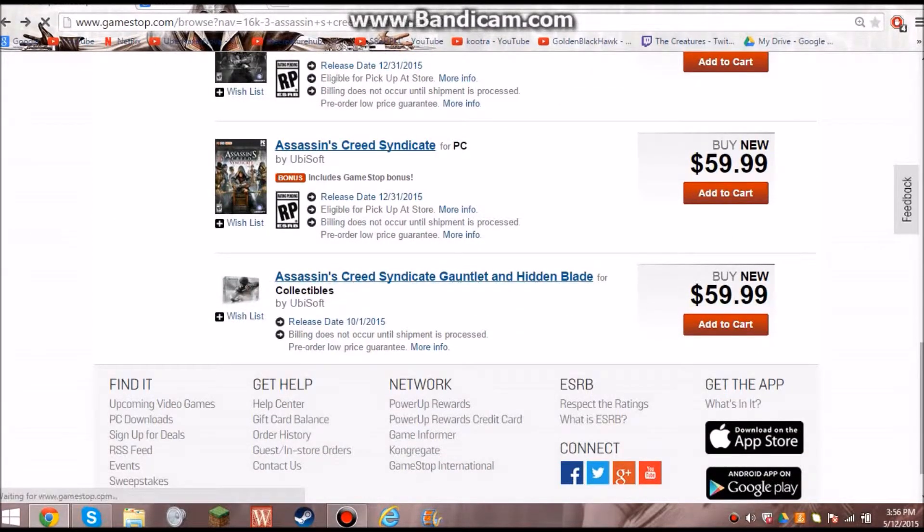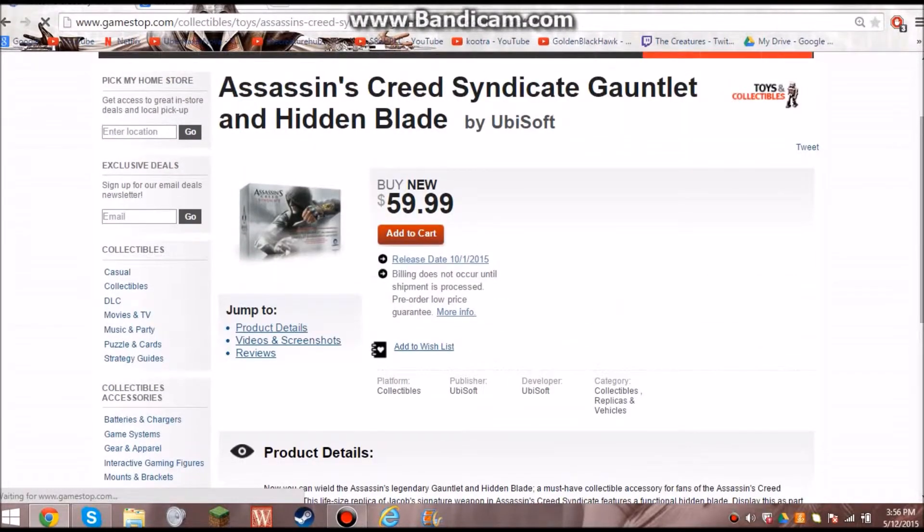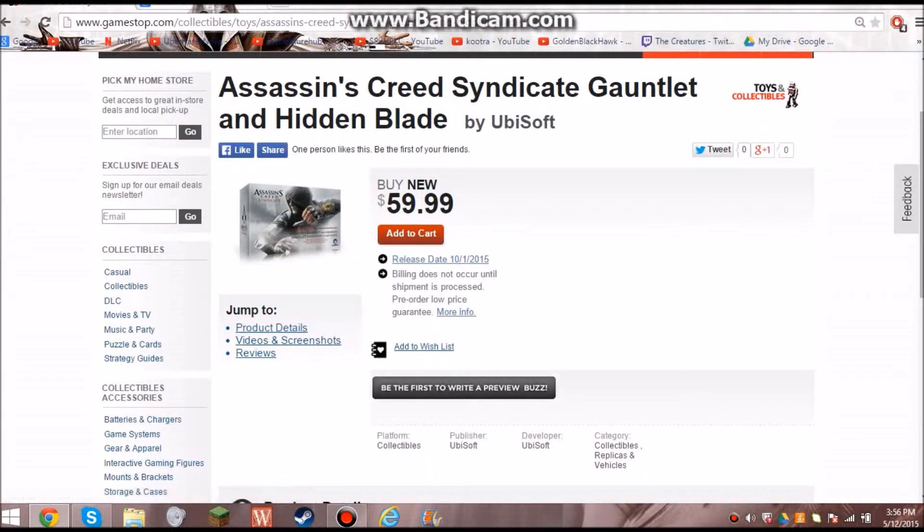They also have the hidden blade as well. For those of you who don't know, I own the collector's editions of just AC4. I think everything else I bought DLC for. I have the collector's edition for AC4, the hidden blade for AC4, and the hidden blade for Brotherhood — and two others they didn't do anything with; they just did the statue. Basically, I haven't ordered anything since AC4, which means I skipped Unity. The only thing Unity offered was the crossbow hidden blade.